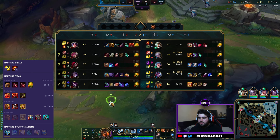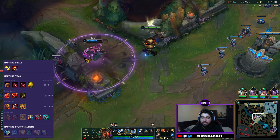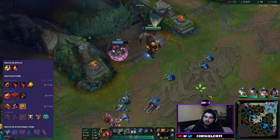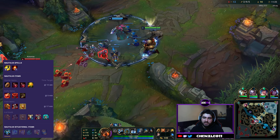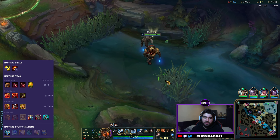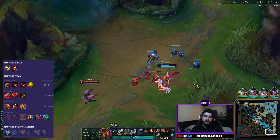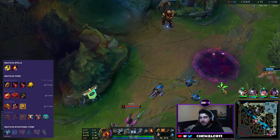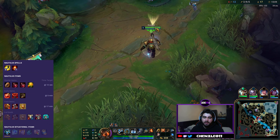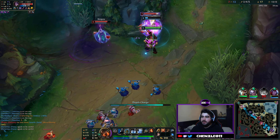I like the extra tank stats depending on the matchup. If they don't have any auto attacking threats, you can maybe get Mobility boots. If they have a lot of magic damage, you might want to get Merc Treads — so I'll leave the boots up to you. For standard play I'd go Steelcaps. Then Locket of Iron Solari, and Zeke's Convergence is your next main item. Zeke's gives you an active where you can put it on your ADC as your accomplice, which means every time you immobilize an enemy champion they're going to be applying on-hit magic damage.